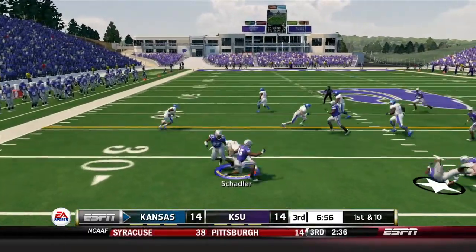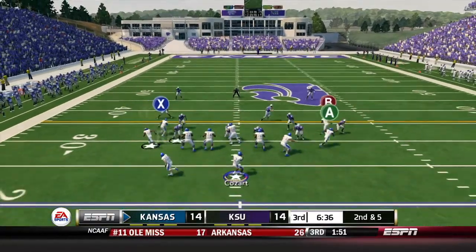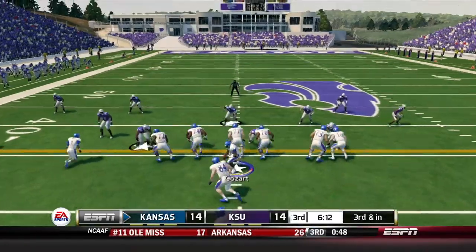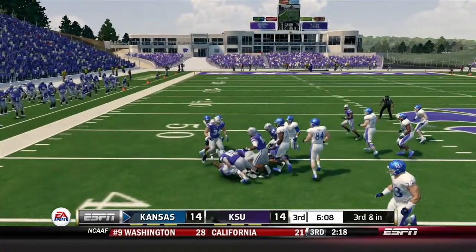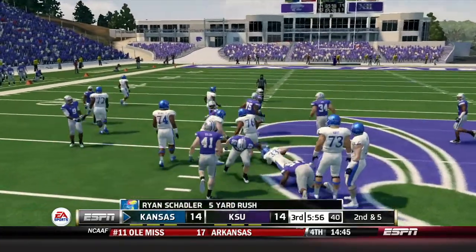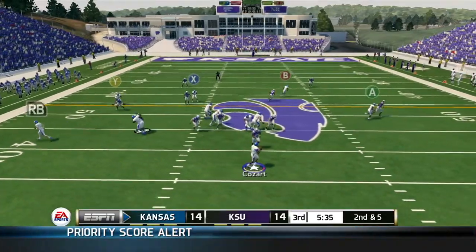First play of the second half — Shadler gets a nice gain of five yards. Then Steven Sims Jr. picks up five. Third and inches, give it to Shadler who easily gets the first down and more, nine-yard gain. First and ten, Shadler up the middle picks up five. Second and five, Kozar drops back, scrambles, finds Shadler — loses four. Big third and nine early in the second half.